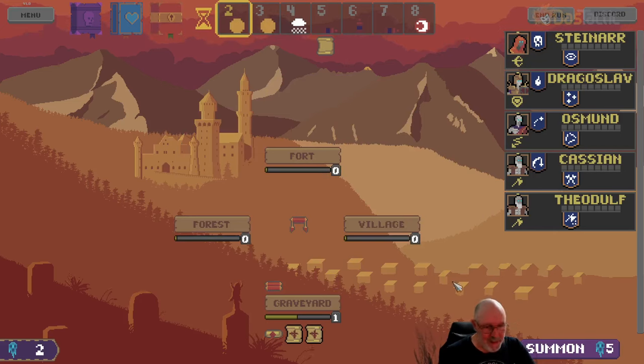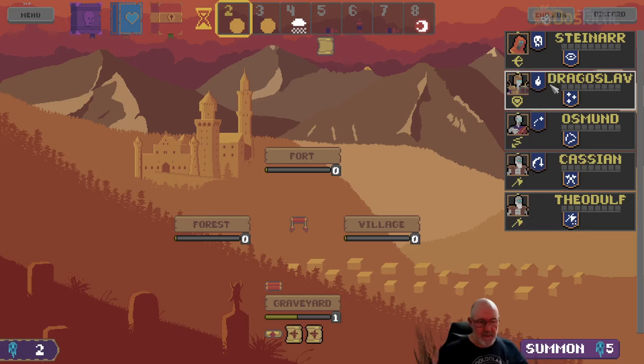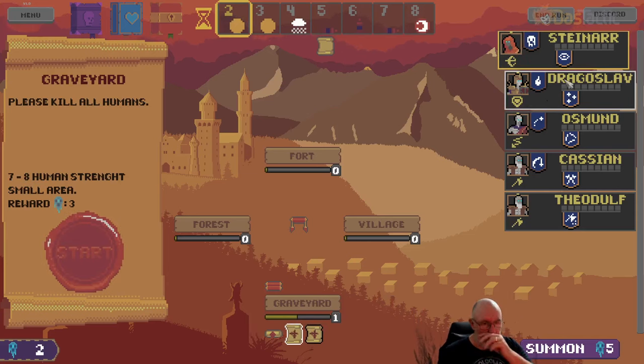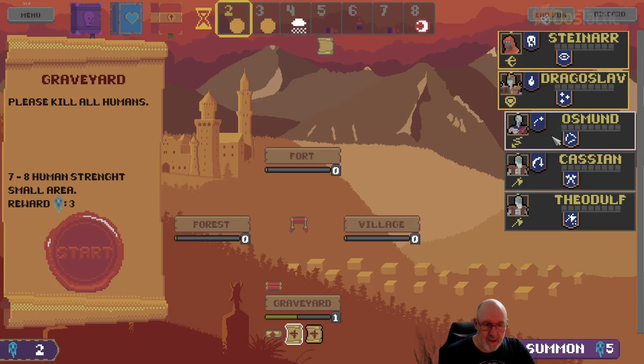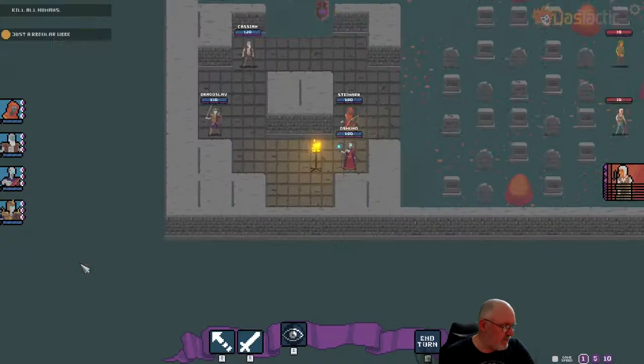I think that's about it really. Until we get through the graveyard we open up the forest, the village, the fort, etc. with more unlocks coming in. We've got only two essence from that last one. Everyone's okay — no one got injured enough to sit out a week, but they can be injured. We still haven't got a level up so I'll do one more run. Let's kill all the humans — we'll go in again with Steinar. I'm surprised he hasn't leveled up because he's had a lot of kills. Dragoslav, and Cassian will do.